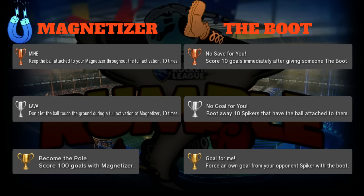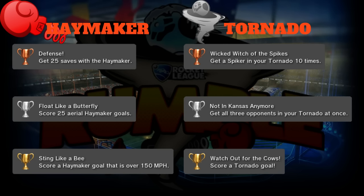Next up is the Haymaker. Bronze is 'Defense': get 25 saves with a Haymaker. You don't see this a lot because Haymaker is usually an offensive tool, but it's also a really good defensive tool to get the ball just outside your net at the last possible second when you can't reach it on your own.